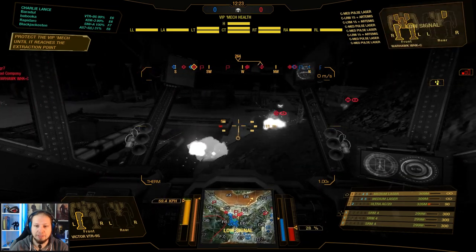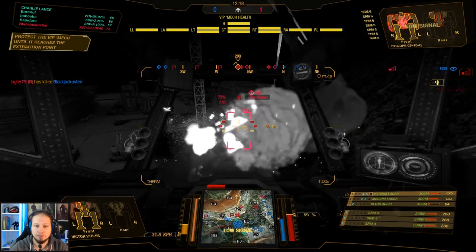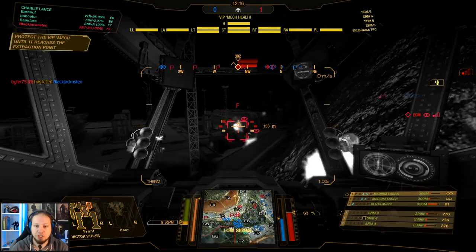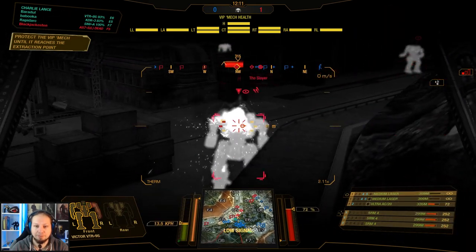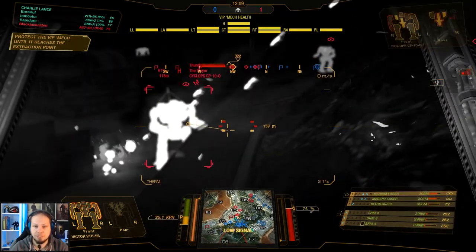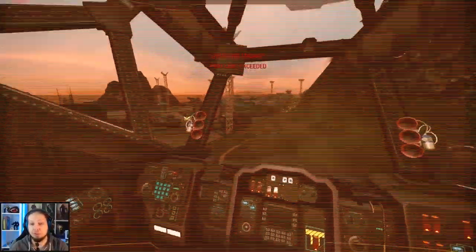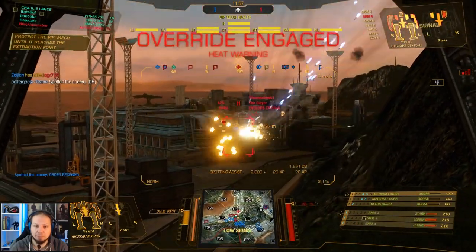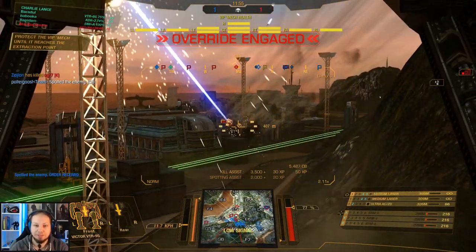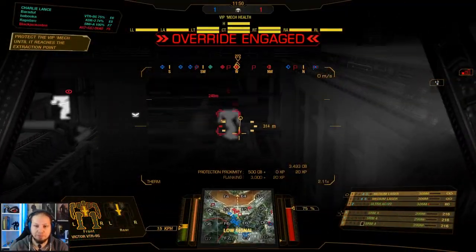I'm just pushing back that guy, and now it's time to duel with the Cyclops here. Changing targets because the Cyclops is out of sight — now he's in again. Hello! We can destroy him. I forgot to override on top of that. The brawl is on — I was not prepared for that at all. Is he down? I guess so. Let's go back to heat vision.